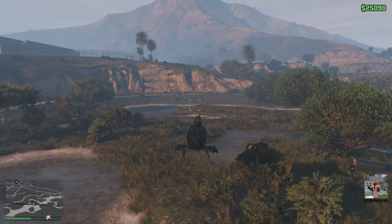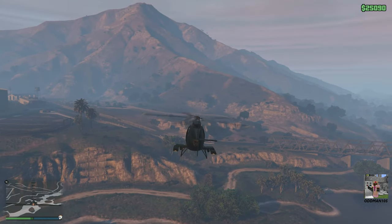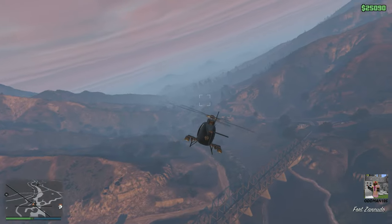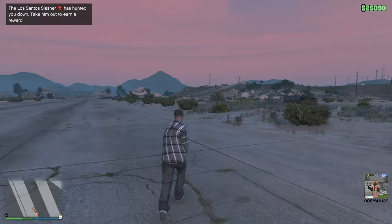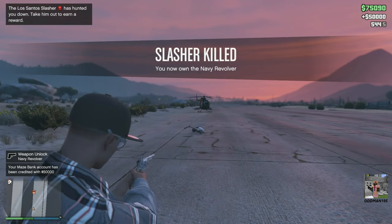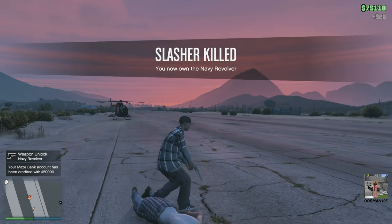Now, to get the slasher to come after us — we're getting close to the hours right now, as a matter of fact. Between 8 p.m. and 4 a.m. the slasher will come get us. The best place is to lure the slasher out to the Sandy Shores airfield where it's nice and open. The slasher's right behind me and he just hit me! I just landed the helicopter and the son of a bitch slashed me in the back. That's okay — he's dead now.